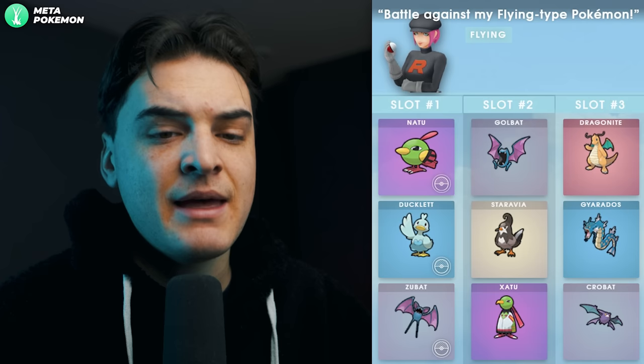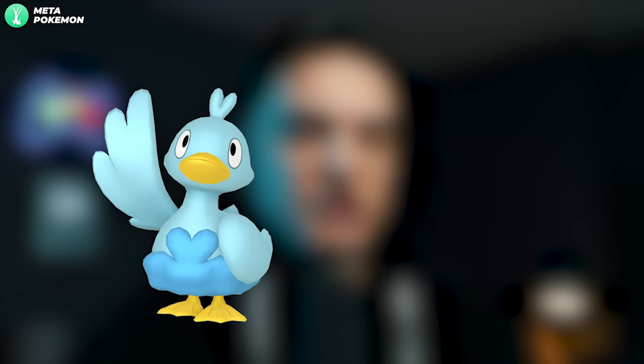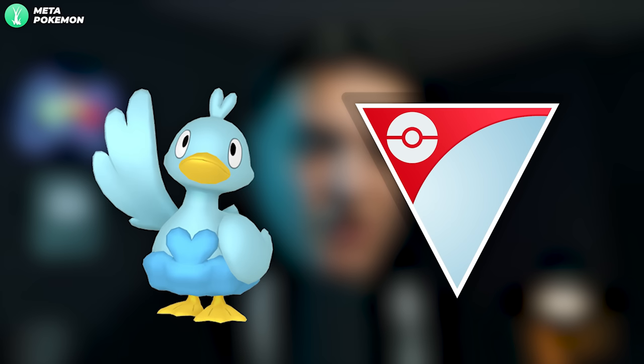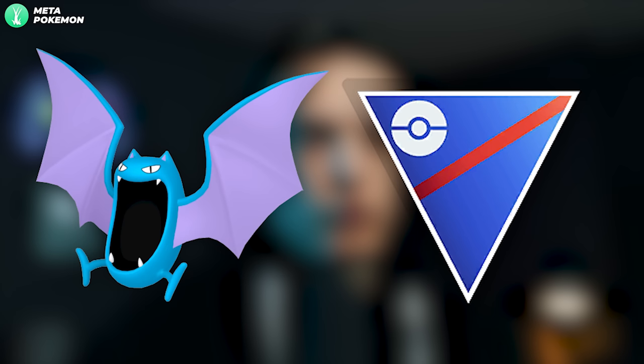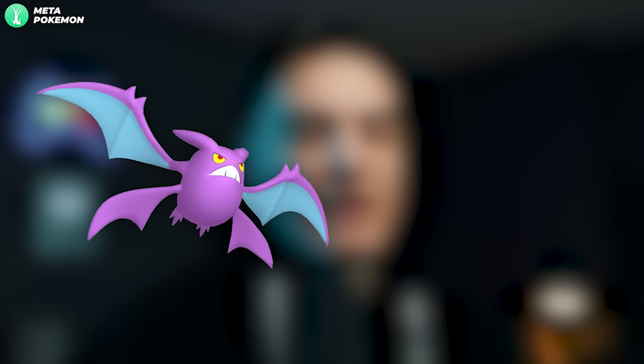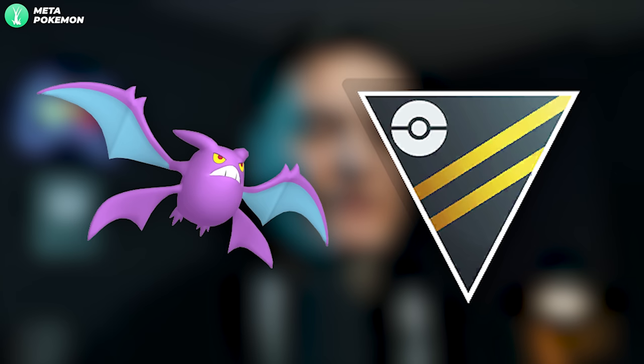The Flying grunt says 'Battle my Flying-type Pokémon.' This can get you a Shadow Natu, Shadow Ducklett, or Shadow Zubat. Shadow Ducklett is not bad for the Little Cup if that ever returns. Shadow Zubat evolves into Shadow Golbat — not Shadow Crobat — which is not a bad Great League Pokémon for some limited metas. Shadow Crobat is also not bad for the Ultra League, though it's a little outclassed now since Wing Attack got buffed and it doesn't have access to that.